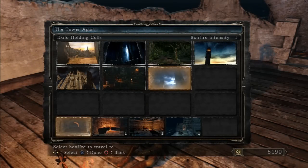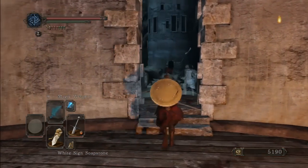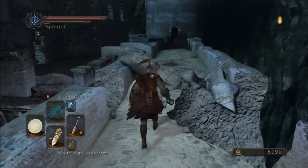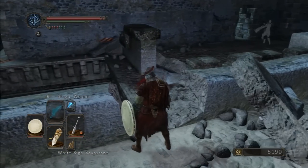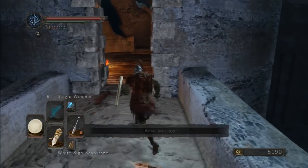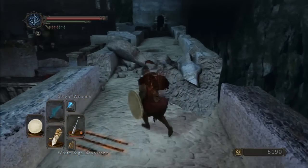Before venturing further into the servants quarters, I wanted to check this location — the tower area, which is where the crowd took me earlier. Right now it seems like a place I've been before. But where do I go from here? It's a huge fall from that spot, so let me check around for a while.